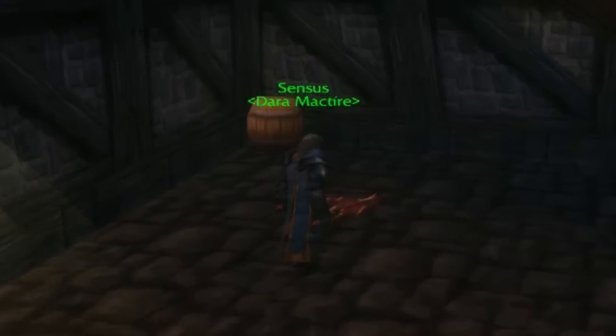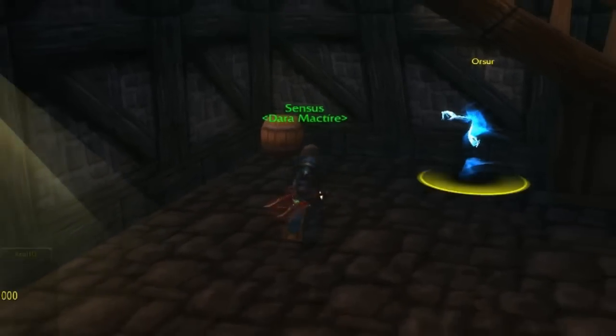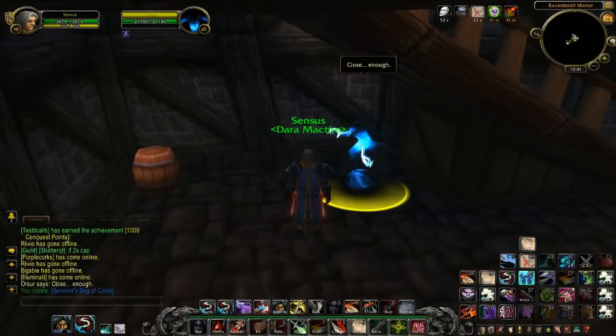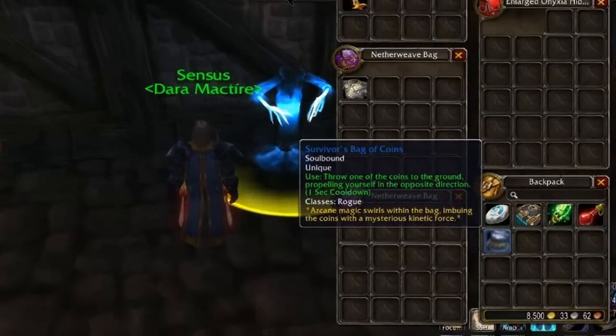Once you get to Ravenhold Manor, head down to the basement. This is where your Glyph of Detection comes into play. You'll see a little sparkling thing in the corner behind the stairs — just walk up to it and use your Glyph of Detection, and a ghost is going to pop up. Talk to him while you're still in your disguise and you'll get the Survivor's Bag of Coins.